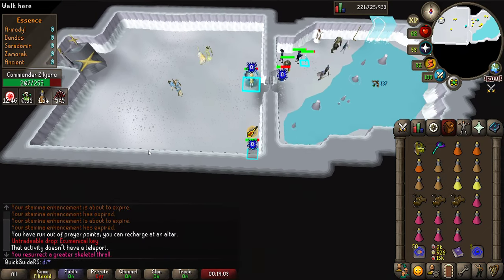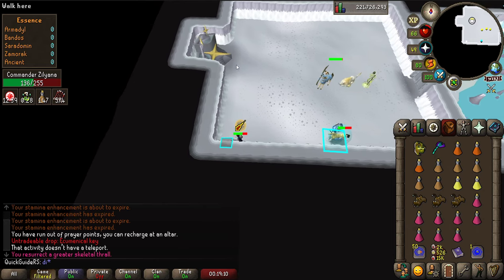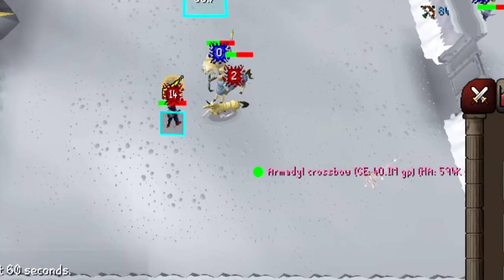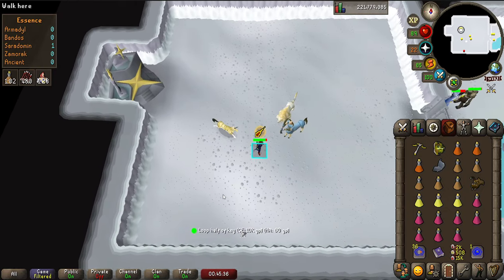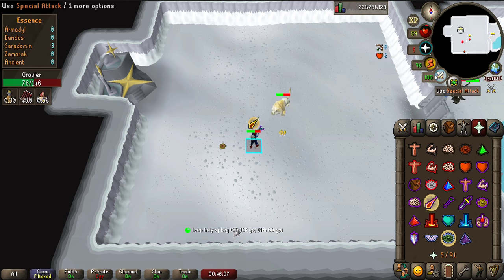Ideally, you want to keep her about 5 tiles away from you at all times. If she gets too close to you, try skipping an attack. And if she's too far from you, try pausing for a short while in the corner for her to catch up. After you finish the boss, pick up your loot and finish off the minions. The best order to do this in is to kill the melee minion first — Starlight — then the Ranger Bree, and finally finish off Growler. You can use your Blowpipe special attacks on Growler to heal up.